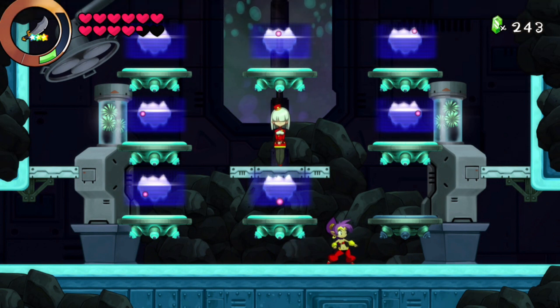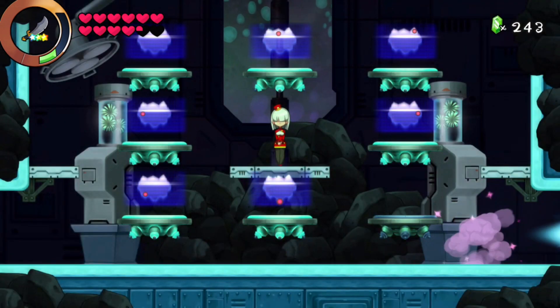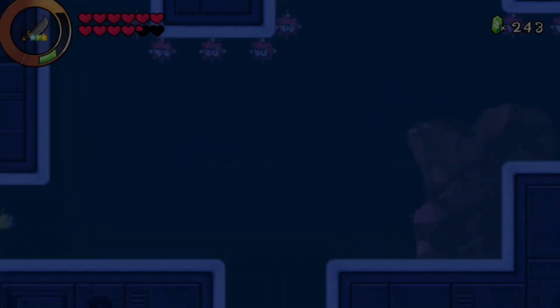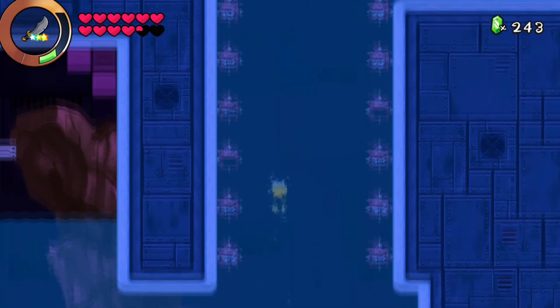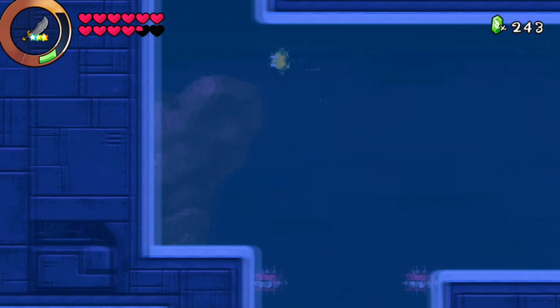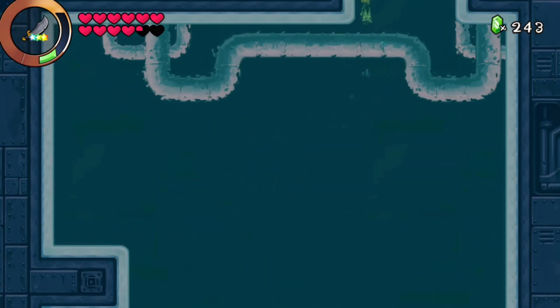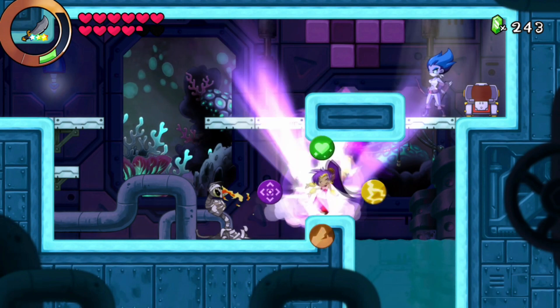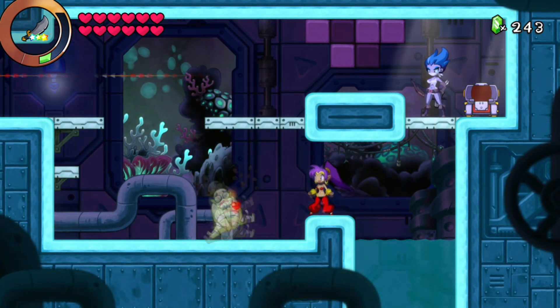For the Sheer Perfection achievement, at the same location as the last achievement, this time you want to go up instead of to the right. You'll notice there's an enemy which kind of looks like a weird mummy. What you want to do is use your refresh dance and that will pop the achievement.